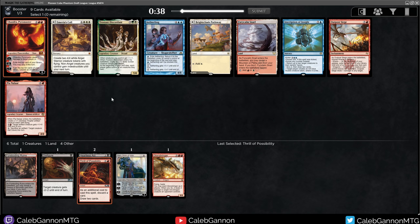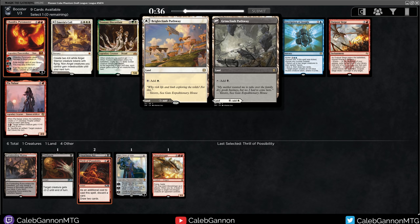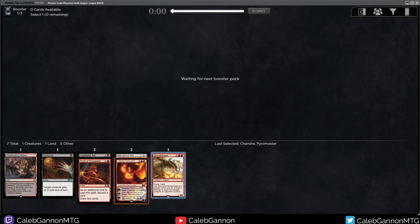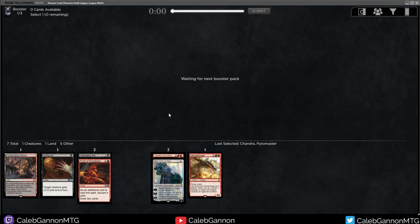We could take Chandra Pyromancer or Painlands. This is the black-white dual land, this is red-white. I mean, I could end up in Mardu, but I think that's less than optimal. I like Chandra more than the Painland. I think I'm going for a controlling black-red Planeswalker type deck — this is one of my favorite types of archetypes, like black-red removal with dragons. It's just so sweet. So if given the opportunity, I will be going for this deck.